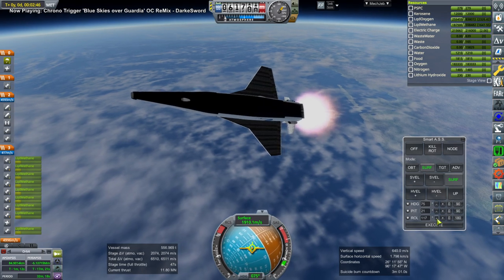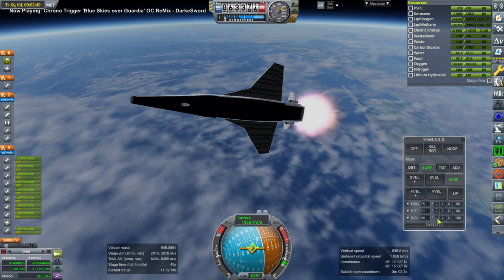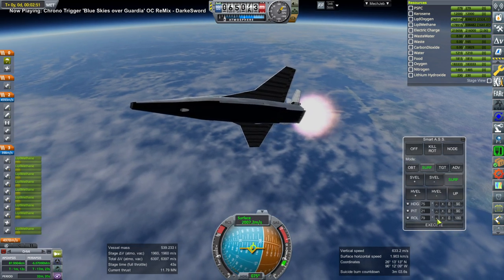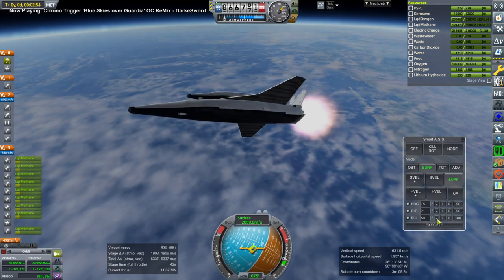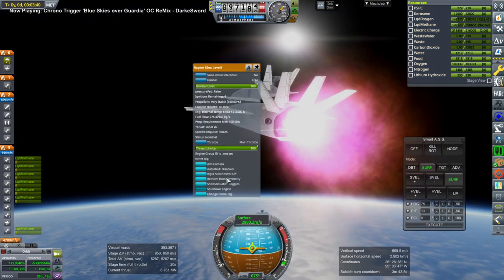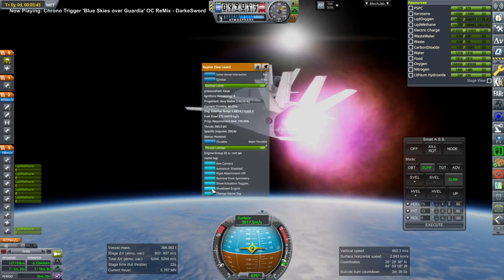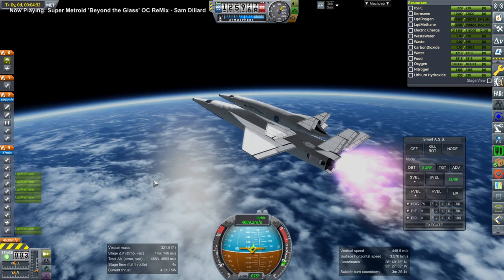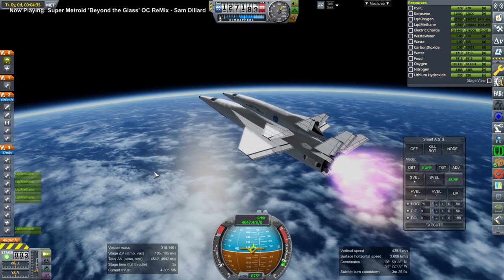So here we are rolling around, launching again out of Brownsville. As you might expect, getting the re-entry with the space plane right is going to require a lot of center-of-mass and lift tweaking — a fudge factor of about a meter to get that right. Here I'm shutting off the four lower engines on the carrier plane; ultimately I action-group that, but there I do it manually.